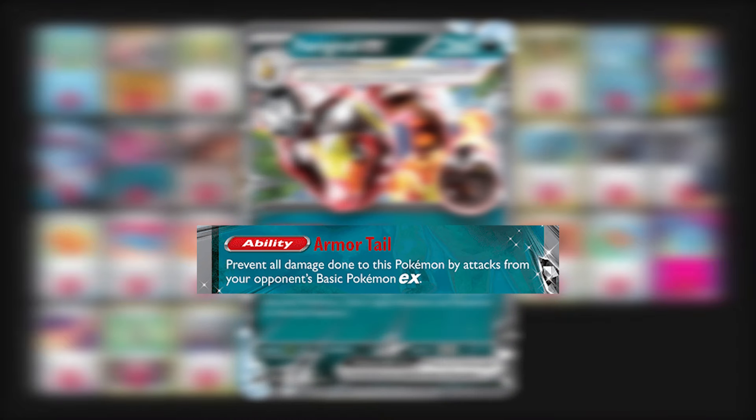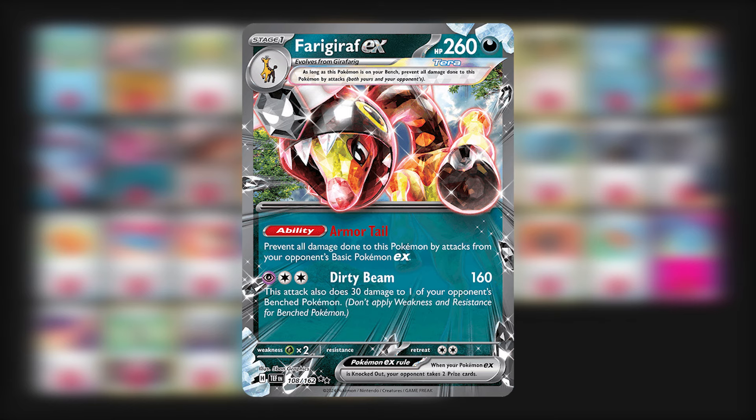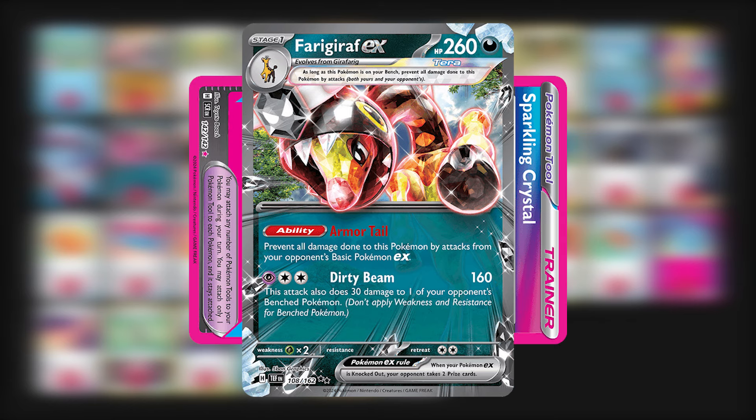Thanks to its ability, Farigiraf EX prevents all damage done to it by basic Pokemon EX. This card is mainly there against the Raging Bolt matchup, so if you attach a Sparkling Crystal to it, you only need a Double Turbo to use its attack.